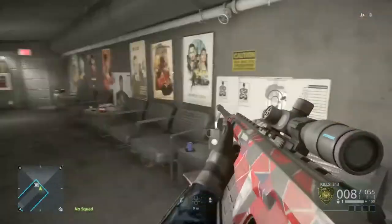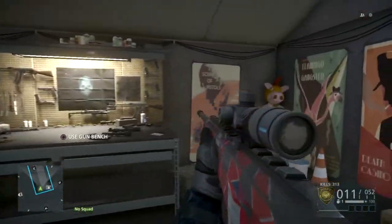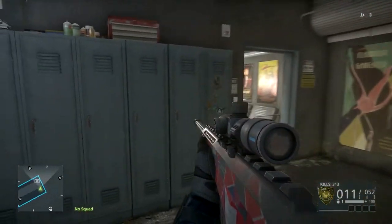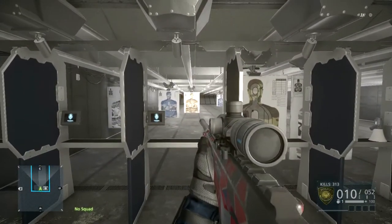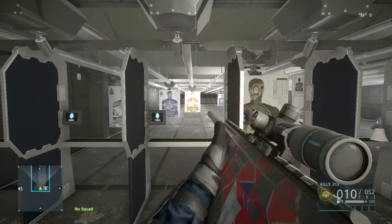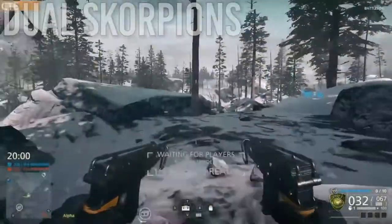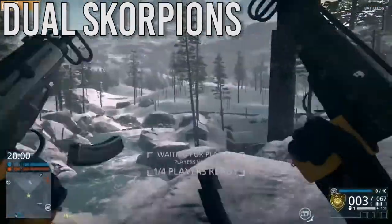First thing in the Betrayal DLC — we're going over everything in the DLC. There's the Gun Bench, which allows you to customize your weapons, reticles, and it even gave you a firing range to shoot on. We're going to be going over the weapons next, just a brief look at each weapon in the DLC. We got the Dual Scorpions — those were super awesome.